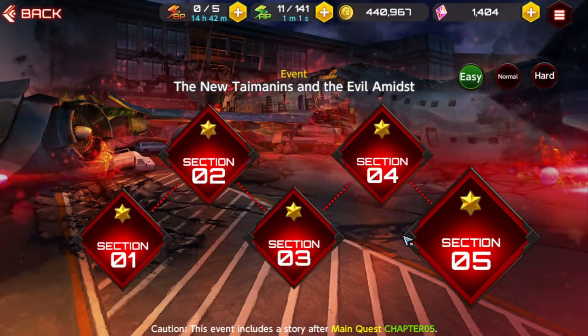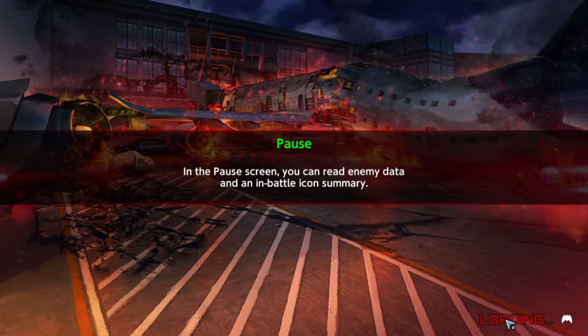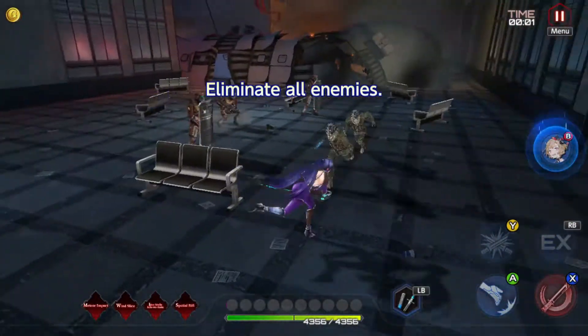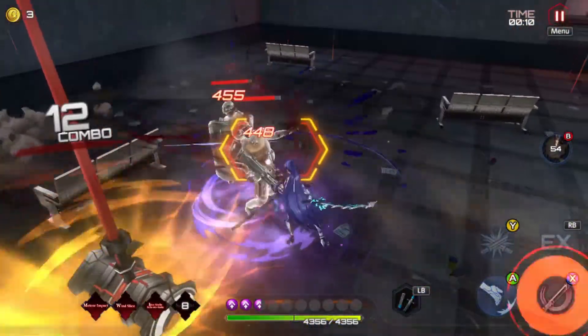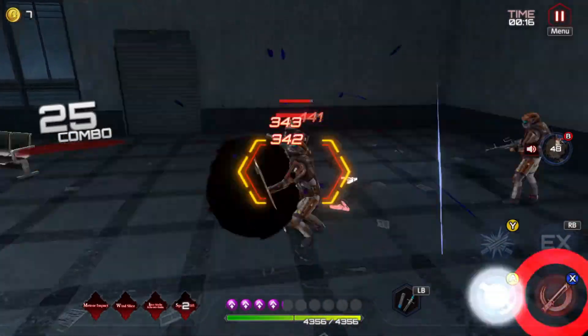I'll show you guys how many levels we actually get when we use Rinko here on this stage. Getting your character to level 30 is probably the first thing you want to do. You can go through the story too until you get locked off, but I like to do the events to level up my characters — I think this is probably the best way to go about it. This XP supporter is actually not that bad either; it has an ability that slows down enemies, which I kind of like. So we'll just go through this stage.